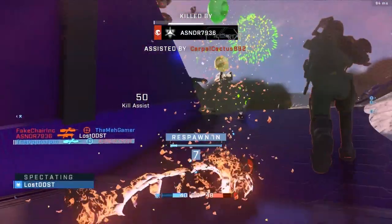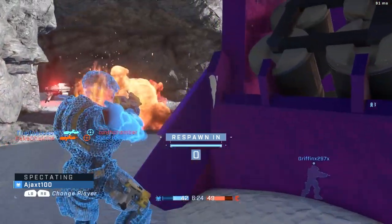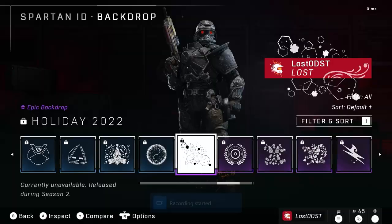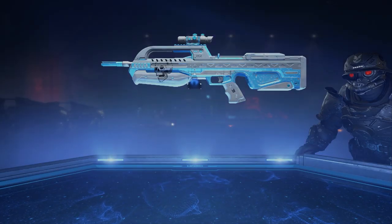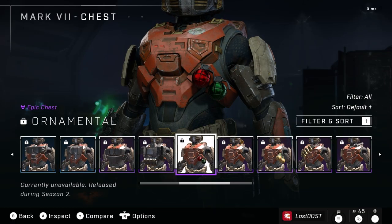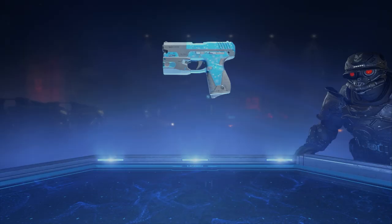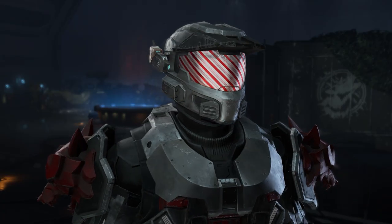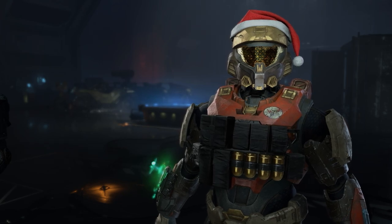The first thing I want to talk about is the event pass. I have covered this in a previous video so we're just going to run through it — these items are actually in the game right now if you wanted to check them out. I do want to give a shout out to Delta Index for these leaks. For the first tier we got the Holiday 2022 Backdrop, second tier the Holiday 2022 Vehicle Emblem, third tier the Snowbound VR Coating, fourth tier the Hydra Snowbound Coating, fifth tier the Holiday Cheer Chest Attachment, sixth tier the Holiday 2022 Weapon Emblem, seventh tier the Sidekick Snowbound Coating, eighth tier the Sweet Sight Visor, ninth tier the Holiday 2022 Armor Emblem, and tenth tier the Silent Nightcap — otherwise known as the Santa hat.